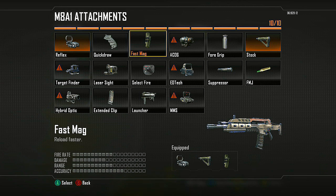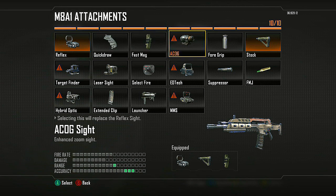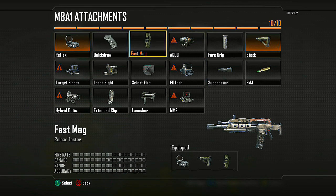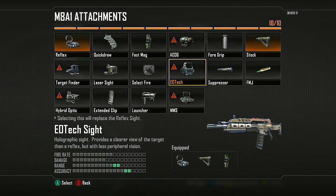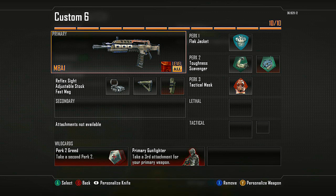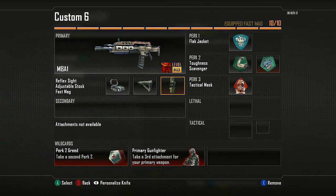I use this on Ground War. If I was playing 6v6 I might swap it out for either Quick Draw or possibly FMJ. I don't like Select Fire — it adds too much recoil, you're better off just like this. Flak Jacket, Toughness, Scavenger, Tac Mask.